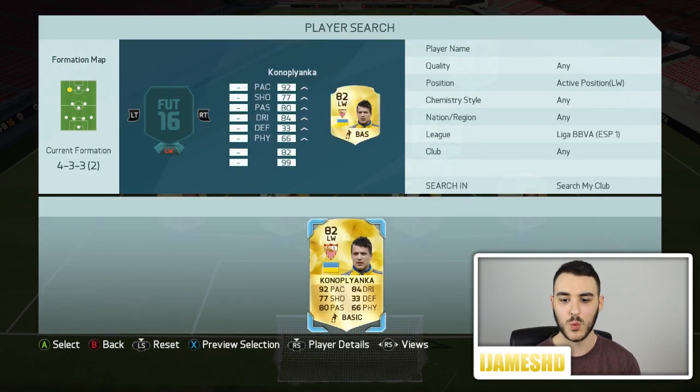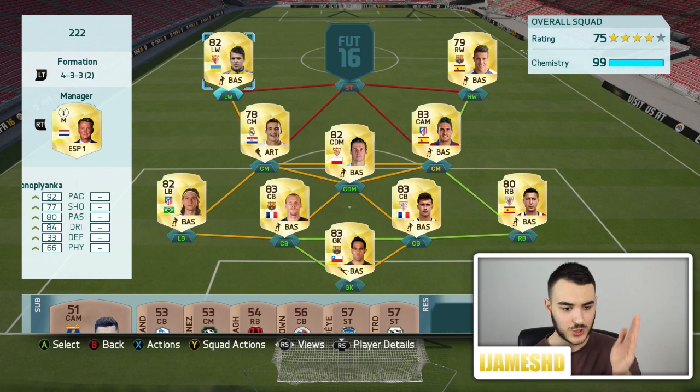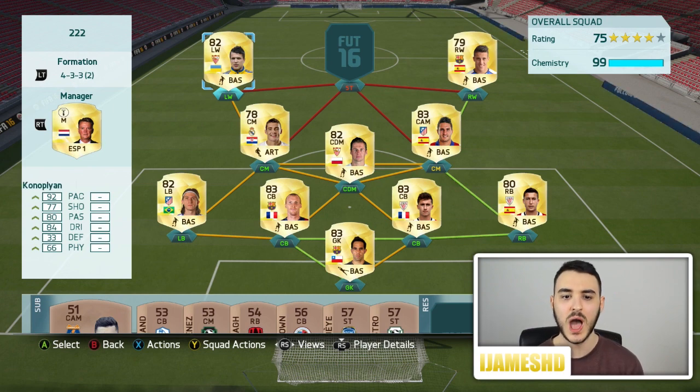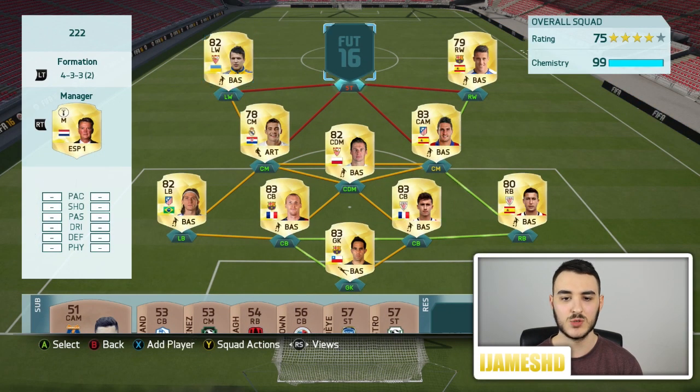To our left wing, we have Konoplyanka — an amazing player. 92 pace, 77 shooting, 80 passing, 84 dribbling, 66 physical. I would 100% recommend him. I paid 1,500 for him. 2 goals and 4 assists in 5 games. Guys, pick him up — that is all I'm saying.